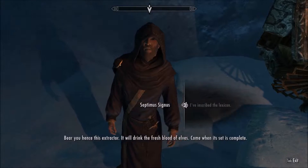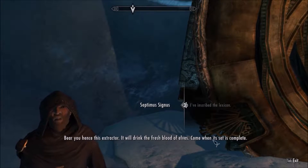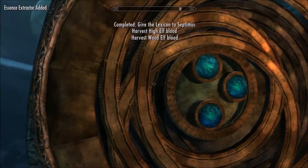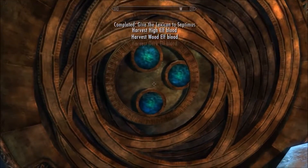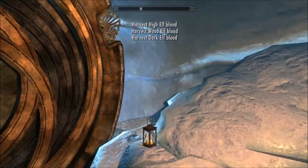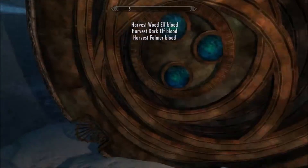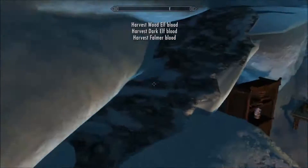And now he is telling us that in order to open this box, we need the blood of the dwarves, but there are no living dwarves left. So we have to collect blood from a High Elf, a Wood Elf, a Dark Elf, a Falmer, and an Orc, because they are very closely related to the Dwemer — to the dwarves.